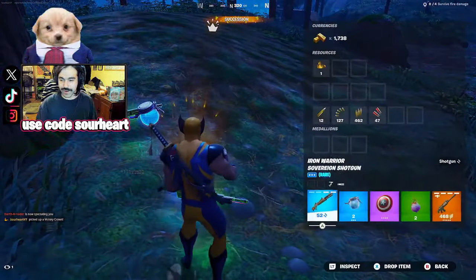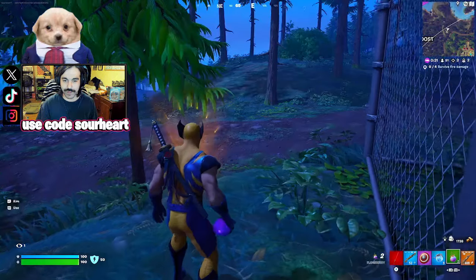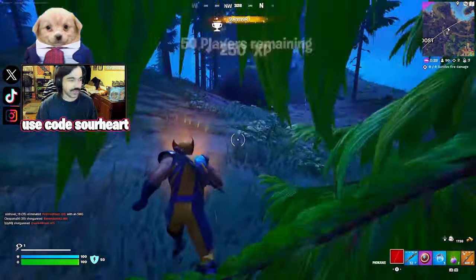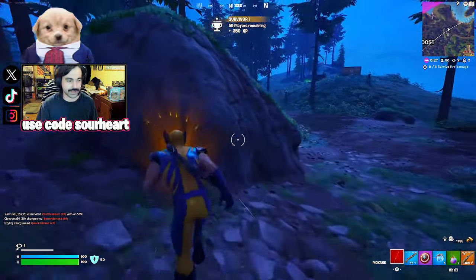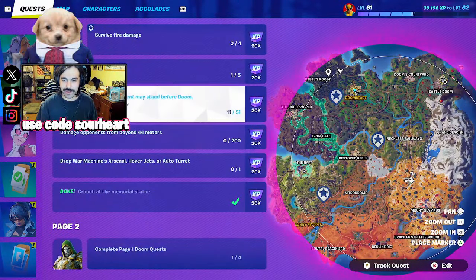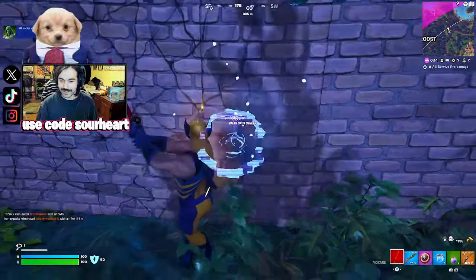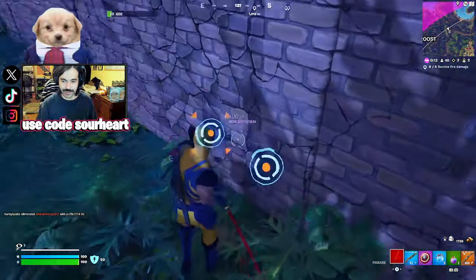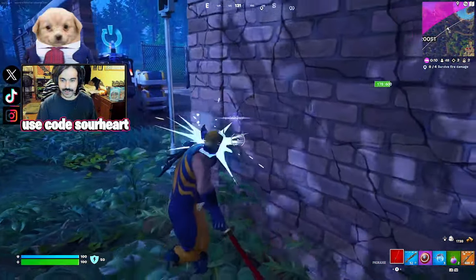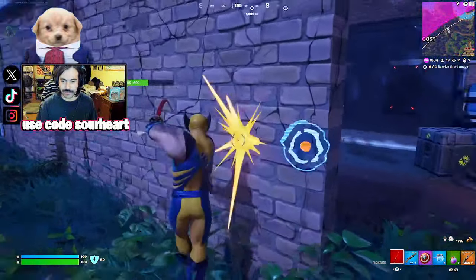All right, drop War Machine, Arsenal, or Turret damage — beyond 44, hit rocks. So even though we're in Zero Build we have to hit some rocks. I think it's rocks or rock structures, so we'll take a second to harvest some materials. We need materials in Zero Build — and that means materials are even more important because you never know when you'll need them.